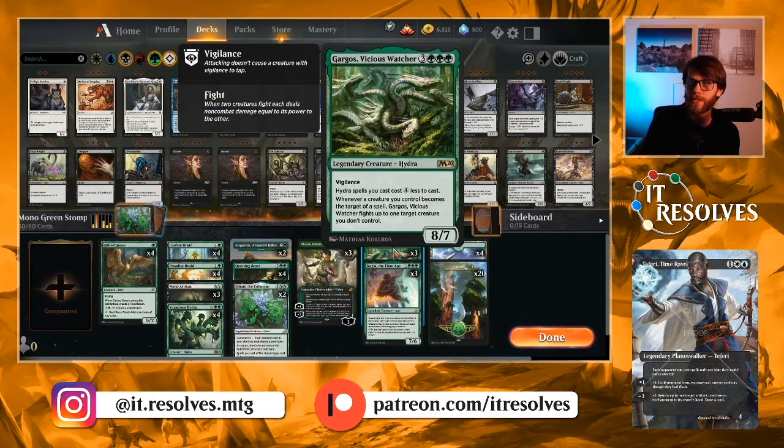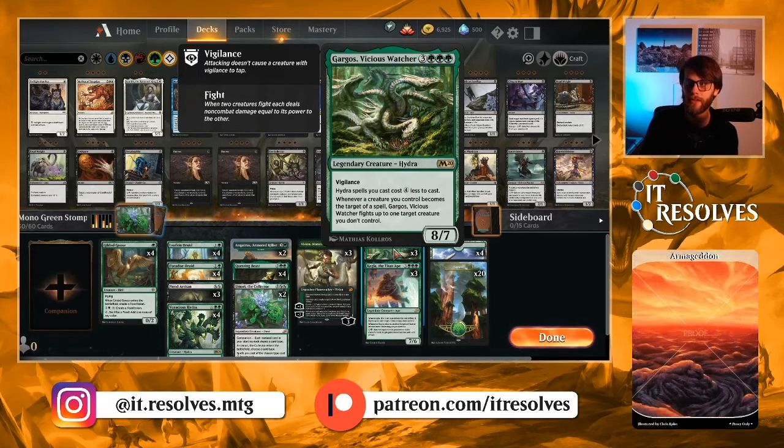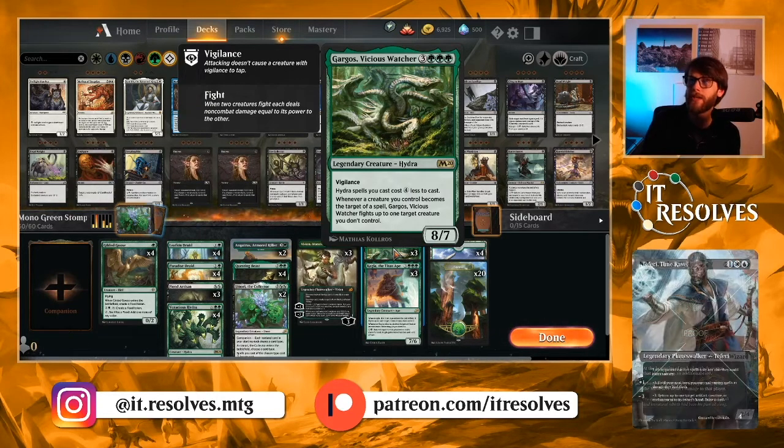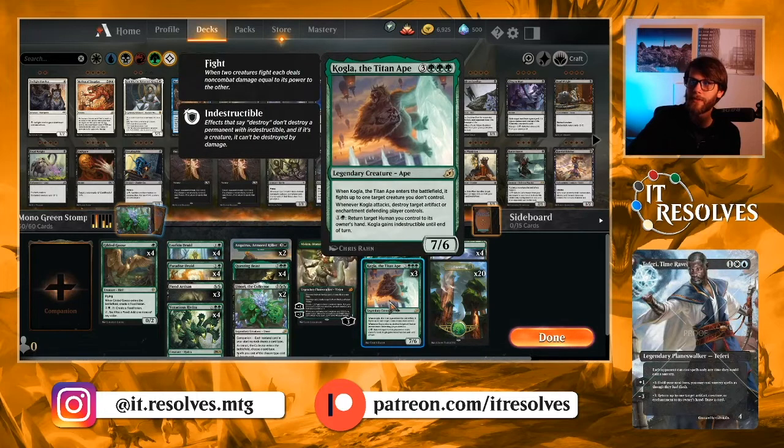Gargos, Vicious Watcher is an 8/7 with Vigilance for six mana — an amazingly good card. Whenever any creature you control becomes the target of a spell, Gargos fights up to one creature you don't control. So this gives you a lot of really good board clear opportunity, and it's a very powerful card in itself — a strong beater that does a lot of damage to the opponent's board.